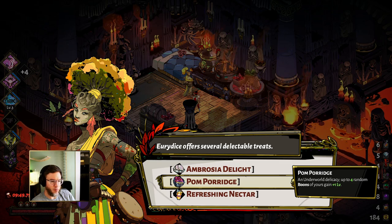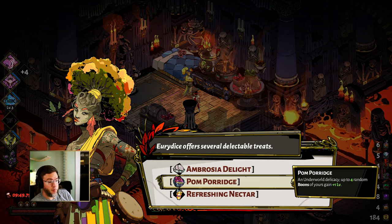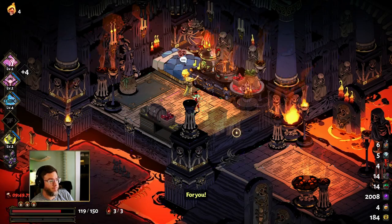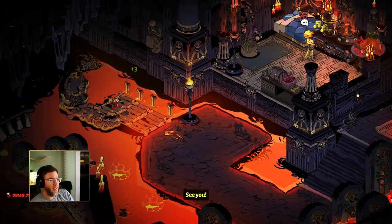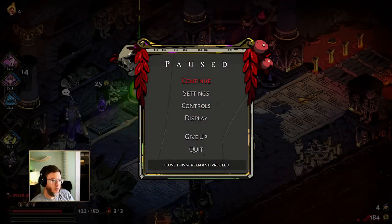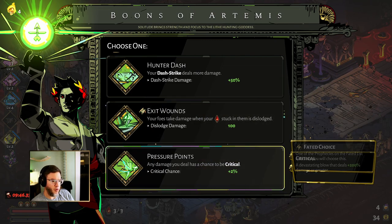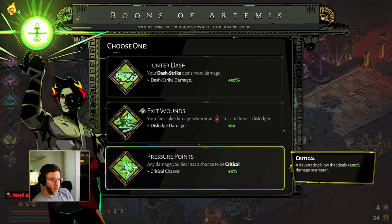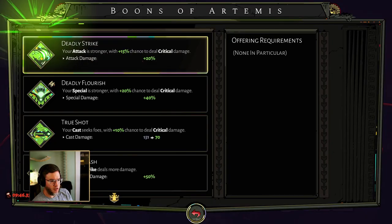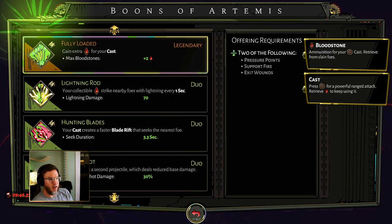We're hoping to get our attack and our cast at very least, and the call would also be pretty great. Look at that — we got cast, call, attack, and special. Artemis could be pretty awesome here. Exit wounds is pretty cool, and so is pressure points. The cool thing about Artemis is that if you look in the codex under Artemis, you will see that her legendary requires pressure points, support fire, and exit wounds.